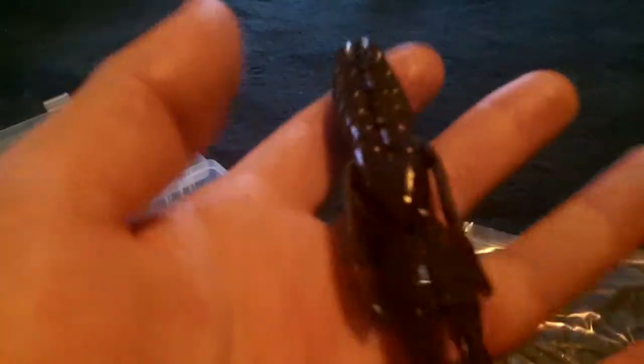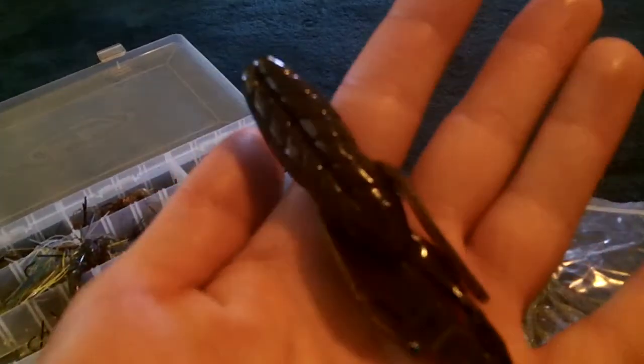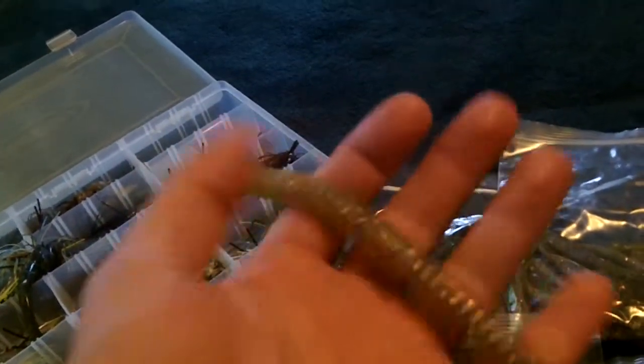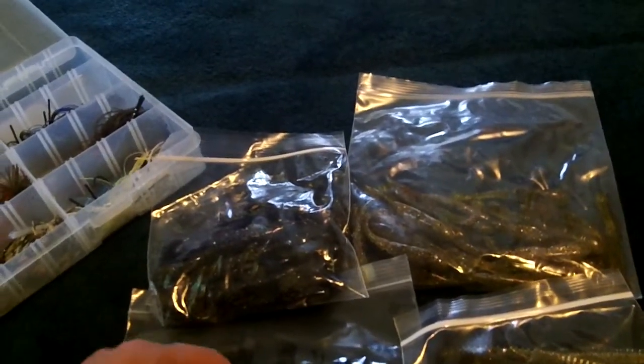So that's it guys — those are the baits you can win. One pro pack of the 4.5 Bully Grass Devil in Okeechobee Craw, or the 3.6 JP Hammershad in Gold Digger, or a pro pack of the 6-Stick in Gold Digger, or the Power Team Lures Lizard in Kitchen Sink. I'll let the contest run for three or four days and then we'll pick a winner. Thank you guys for watching, I'll catch you guys next time.